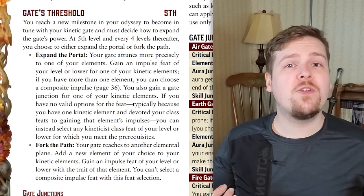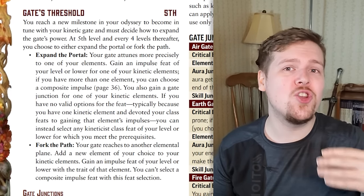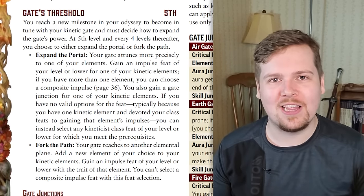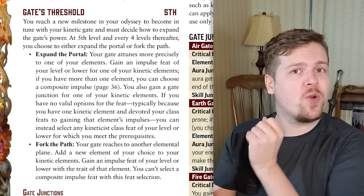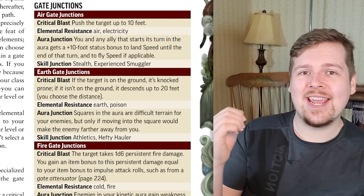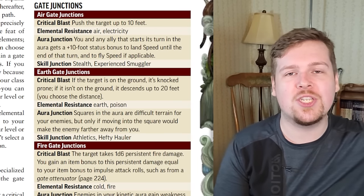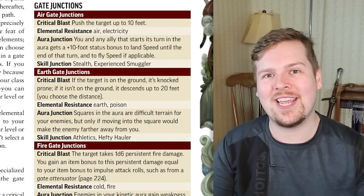If you choose to expand the portal, you do not add a new element to your repertoire. However, you get to pick a new impulse feat of your level or lower from your element — or if you already have multiple elements, you can pick a composite feat you qualify for. So if you are an earth and water dual gate kineticist reaching level five and expand the portal, you could take a level four or lower earth and water composite impulse. You also gain a gate junction for one of your currently channeled elements.